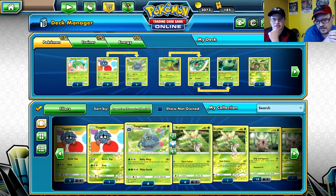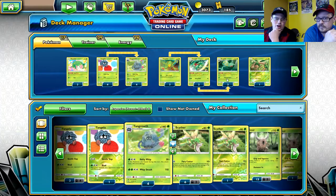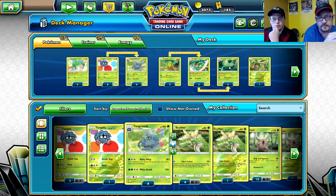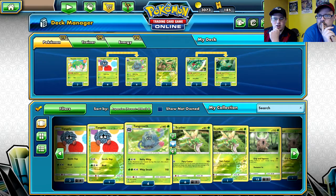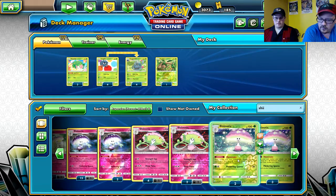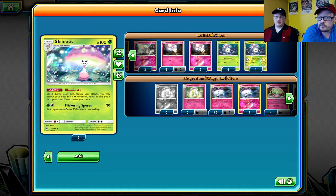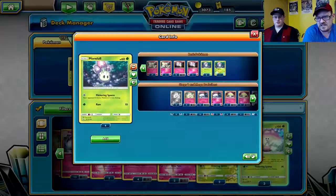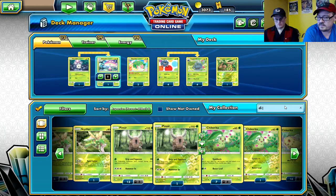Lurantis does the same thing as Grovyle every turn. The only thing Sceptile produces is the immunity, and honestly the main ones you're going to run into are Naganadel and Blacephalon - and you're almost one-shotting Blacephalon anyway. It comes down to personal preference. You can try the less popular Shiinotic, because honestly Grovyle does pretty much the same thing - it's just on a beefier stage one.